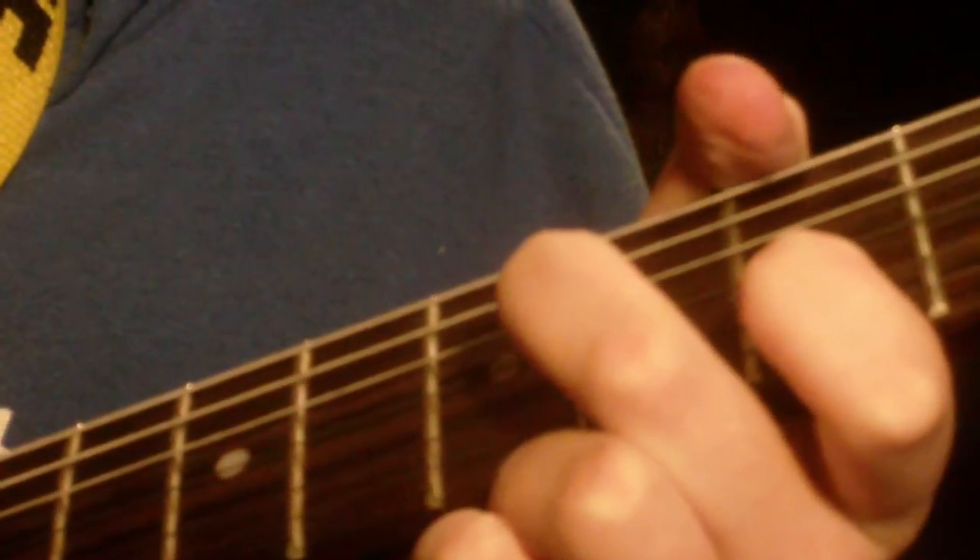And now this time you come down to the 6th fret of the B — 6, 5, 5th fret of the E, 1st fret of the B. Hopefully you can see that alright. That's pretty simple, that's really all there is to it, and then you play through that whole thing again.